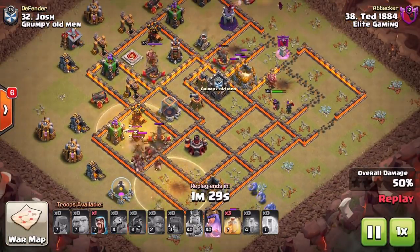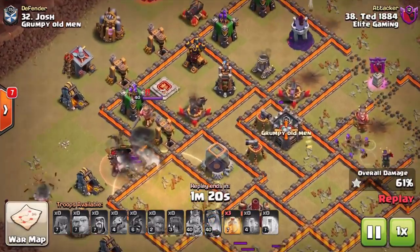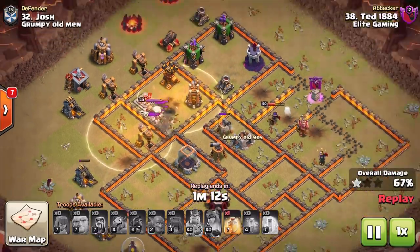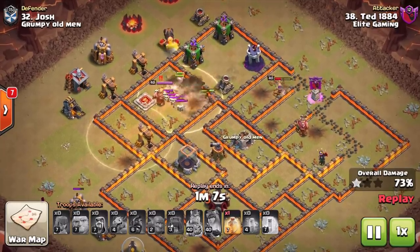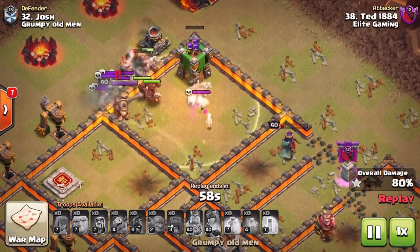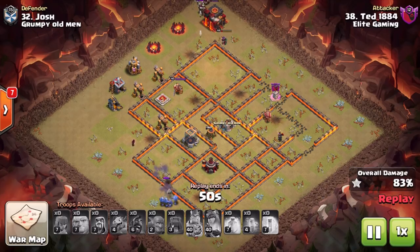They probably wouldn't have split anyway, but there is a chance some of them might have gone up there, so you do need to take it into consideration. In come the heal spells as they come around. Take note of the skeletons — if you can do without the poison spell depending on what's in the CC, hold it for the skeletons at the end. It can be very helpful. But if you can consistently keep the Hog Riders in the heal spell it really shouldn't be an issue. When they take out the final defense they will turn around, batter those skeletons, take down the king, and game over.